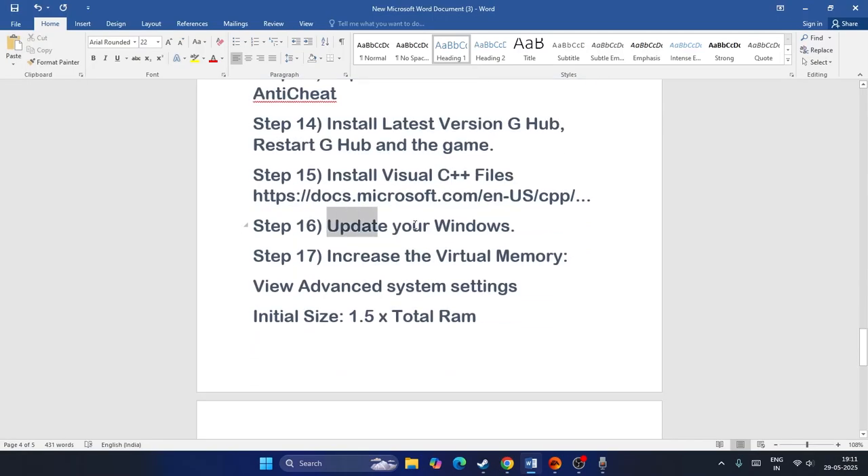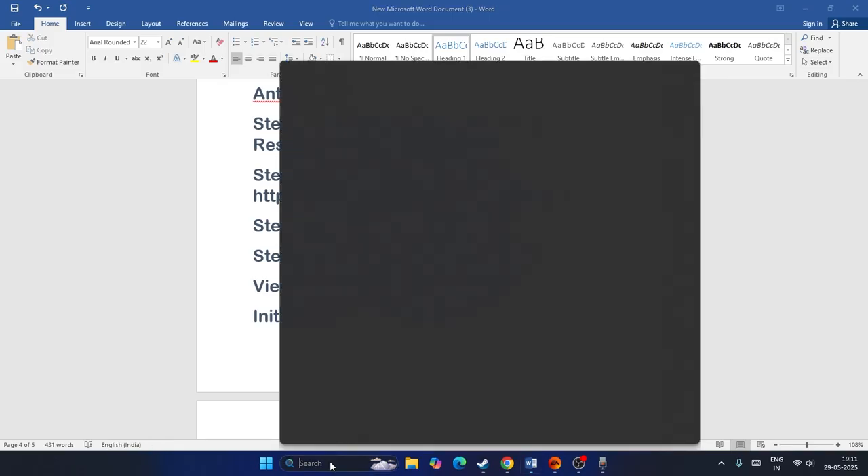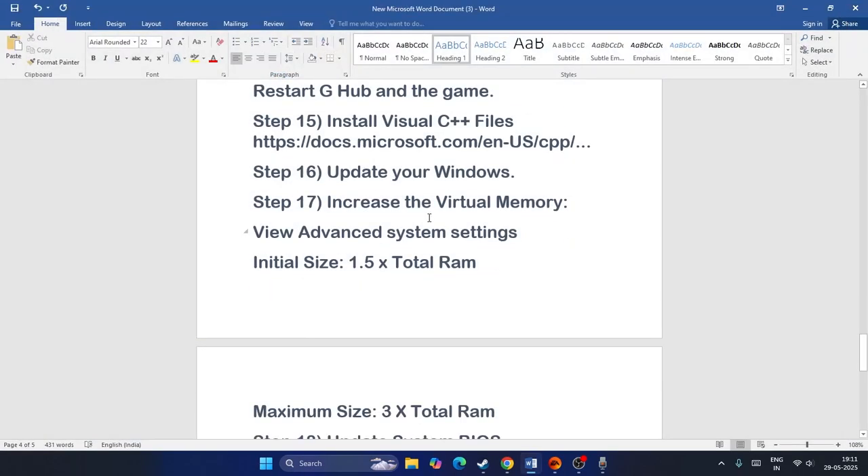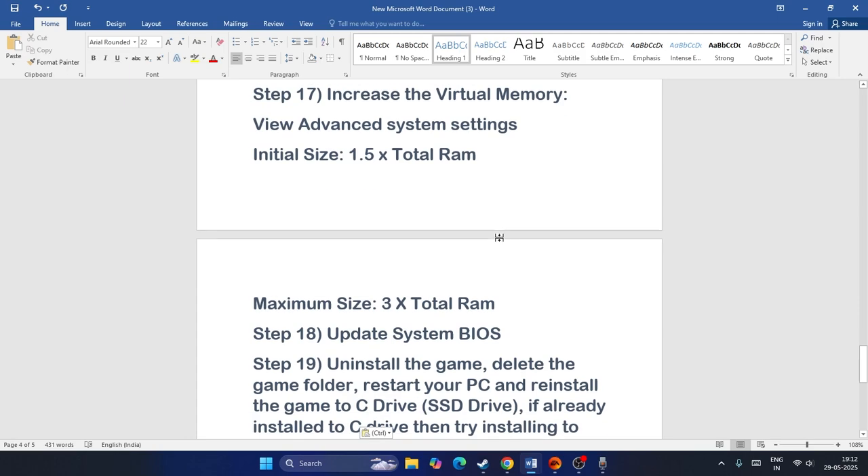Make sure your Windows is fully up to date. Search for Settings, go to Windows Update, and install any available updates. After updating, restart your PC and check if the issue is resolved.